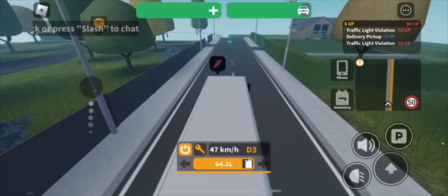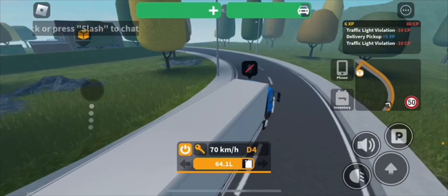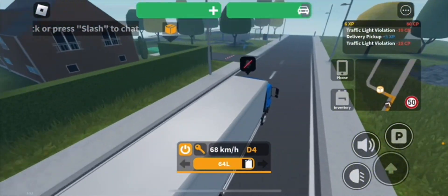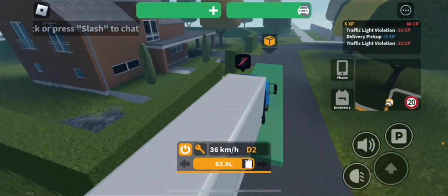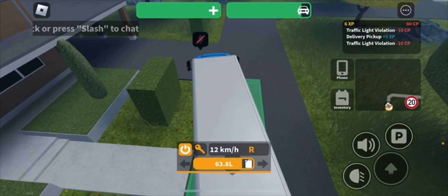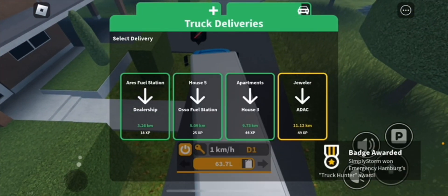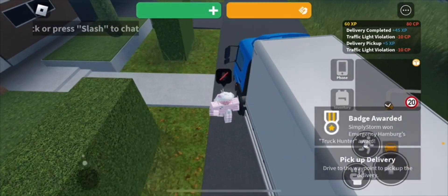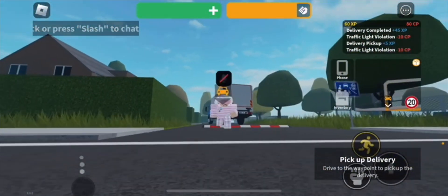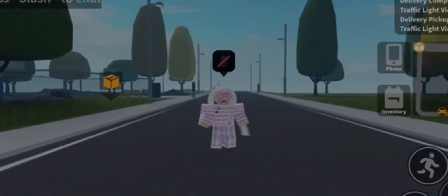From here you need to drop off your package, so make sure you're over onto the side. You're going to see your package — remember these locations won't be exactly the same most likely. Place your delivery over here and once you do so, make sure to get on it as best as you can so it actually counts. You will get the badge as soon as you do it correctly, and just like that you now have it. That's how you get this one for Emergency Hamburg — make sure to leave a like and subscribe, and don't forget to turn on notifications. See you guys in the next one.